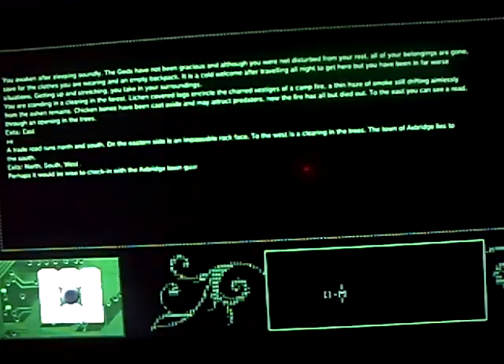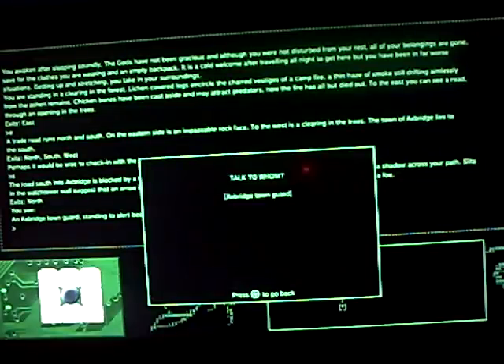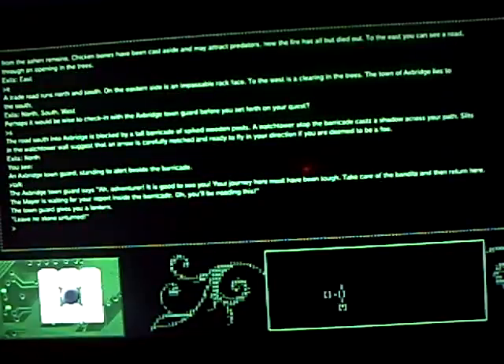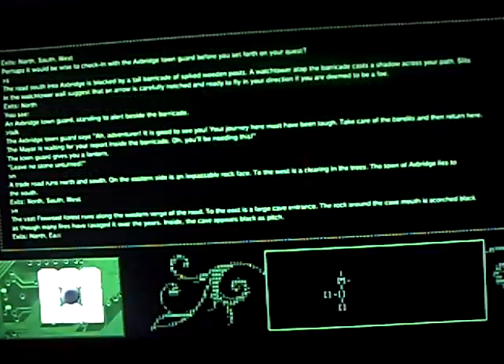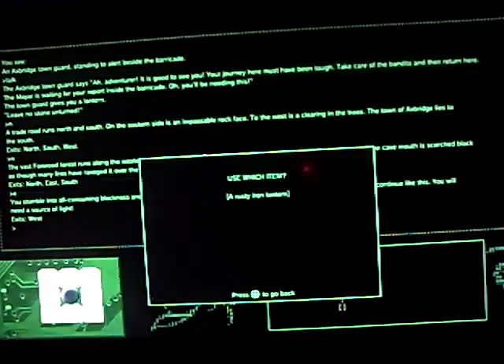You always want to press X to start the game and you want to skip all this writing because it takes forever. The first thing you want to do is go east — so you follow the instructions down there and it will tell you what to do. You just move the analog stick to where you want it to go and press the X button. So press E, skip all the writing, then go south, skip all the writing, and use the talk option to talk to an Oxbridge town guard. Now he's giving you a lantern. Go north twice and then go east, and once you've done that click on the use option and use the lantern.